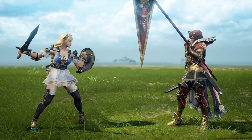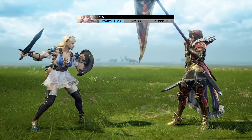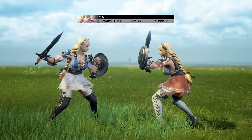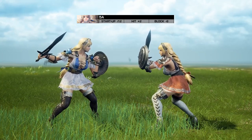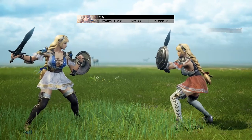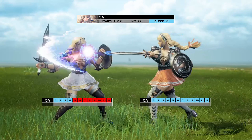Let's go back to our Sofitia example. The frame data for Sofitia's 5A is: 12 frames on start-up, plus 2 frames on hit, and minus 8 frames on block. To apply this to a real in-game scenario: Blue Sofitia attacks with a 5A and Orange Sofitia blocks it. Blue Sofitia is now stuck in her recovery animation, and Orange Sofitia is in her blockstun animation. If both Sofitias were to attack right after with a 5A, Orange Sofitia's attack will come out first — because Blue Sofitia recovered 8 frames slower after having her attack blocked, hence the minus 8 frames on block.